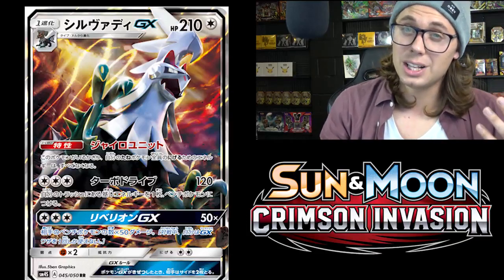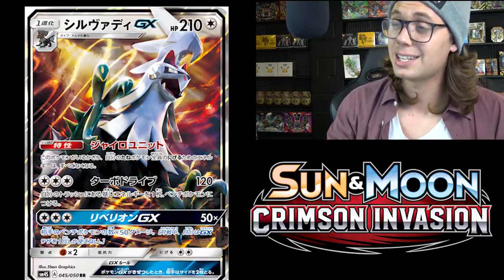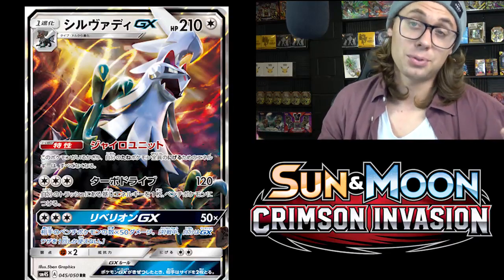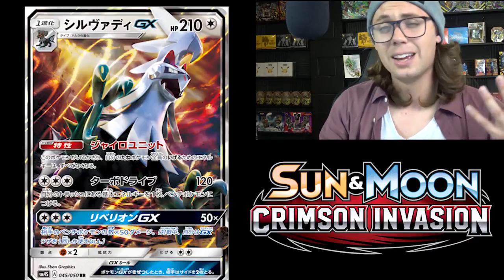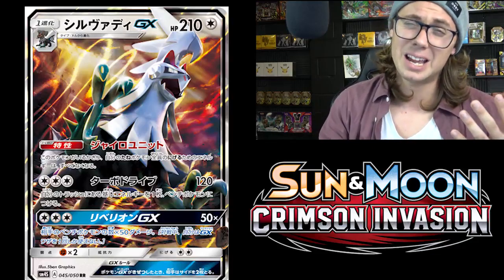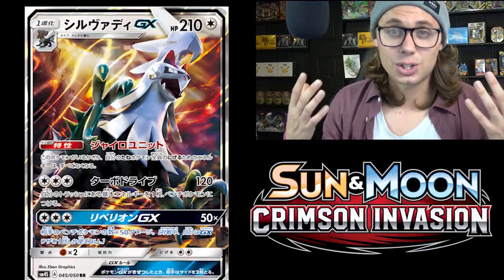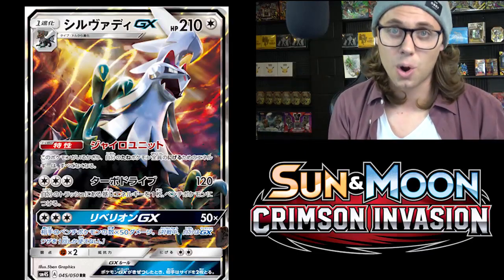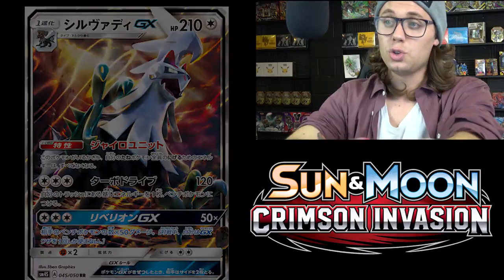The GX attack is also really good: Rebellion GX for three Colorless energy does 50 damage times the number of your opponent's benched Pokemon. If they have three benched Pokemon, you're doing 150 damage — with a Choice Band that's 180. With four benched Pokemon, you're doing 200 or even 250 damage, knocking out just about anything. Silvally GX has a lot of potential as a card and the potential to birth archetypes all its own, which is why I've ranked it at the number two spot.